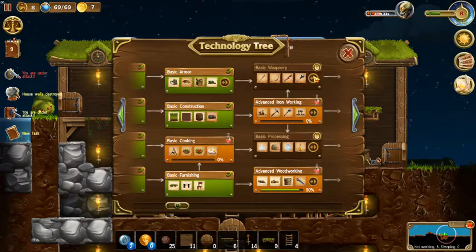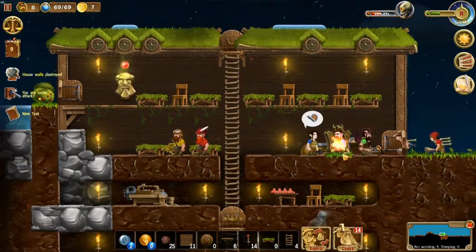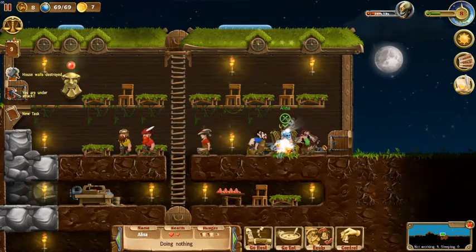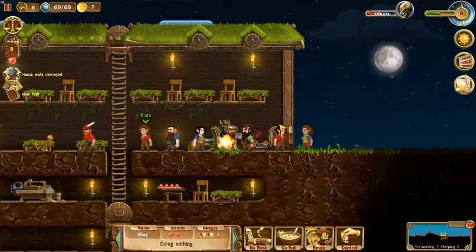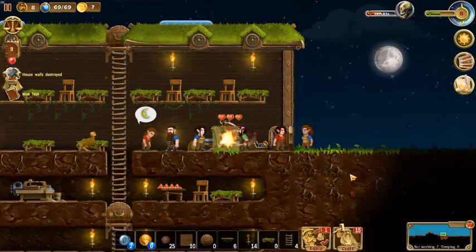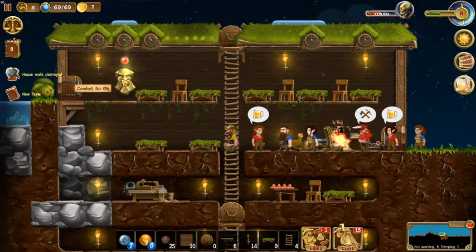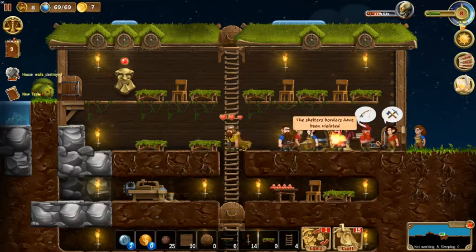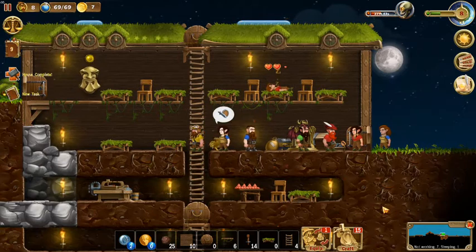Why is the house glowing red? Comfort 0%! It looks like we accidentally took out a wall. Let's slow down time, go back to walls, and put that wall back in. Let's see if that fixes it and if it goes green. There it goes — we must have accidentally clicked and removed a wall at some point. All fixed now.